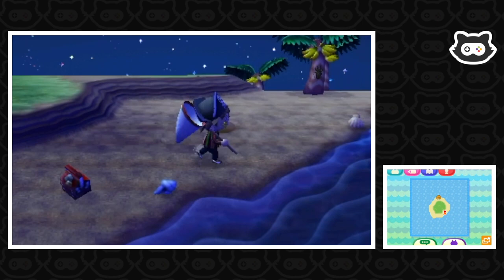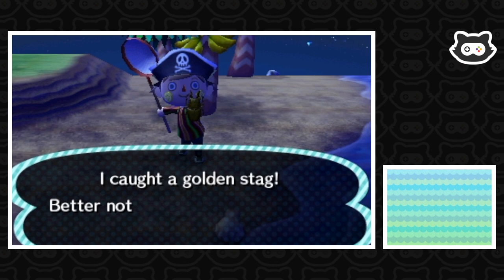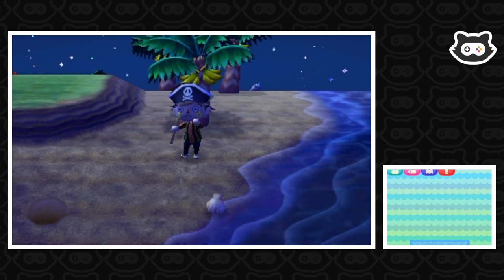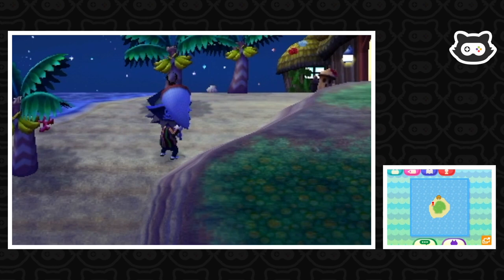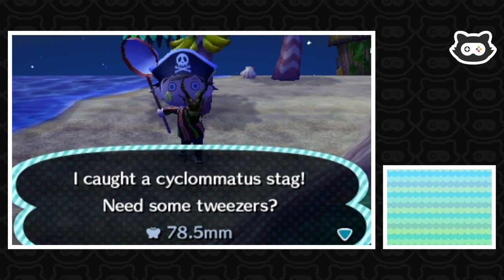Finally, another beetle — we don't want to mess this up. I caught a golden stag! We seem to be catching more that we need to donate than anything else — so far we've got three to donate. This island seems to be favoring hermit crabs. Edging forward — I was so scared of getting too close. I caught a cyclomatus stag.